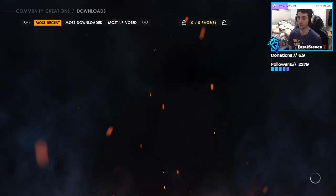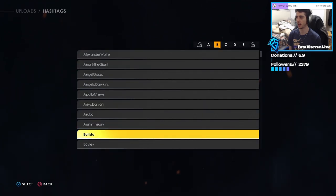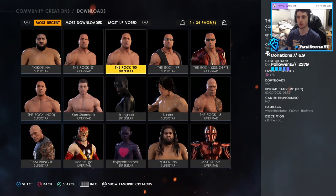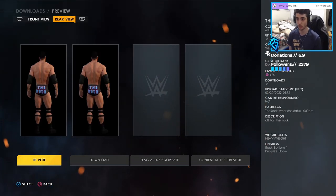By now you should have What's the Status favorited, but if you're new, go to Search, hashtag Superstar, and search The Rock. As you can see, it's the most recent ones right here. We have The Rock Nation of Domination — it does come with the Nation of Domination theme song in the entrance, by the way.